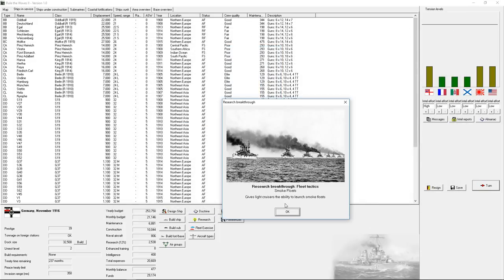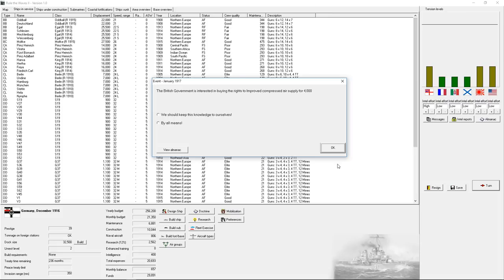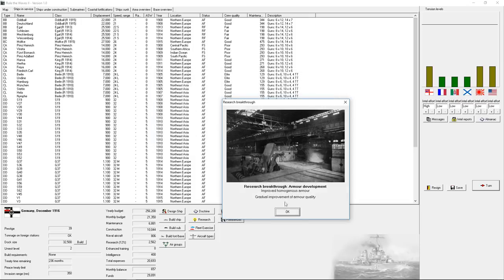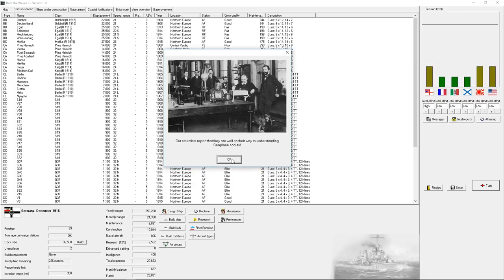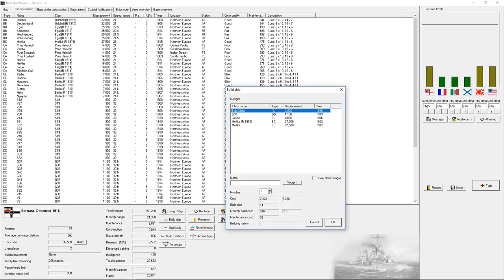Unexpected advances in fleet tactics — smoke floats. This gives light cruisers the ability to launch smoke floats, so light cruisers can now do their own smoke screens like destroyers can. The British government wants the rights to improved compressed air supply — that's torpedoes, so no. Also researching improved homogenous armor, depth charges — enables depth charges on ships.